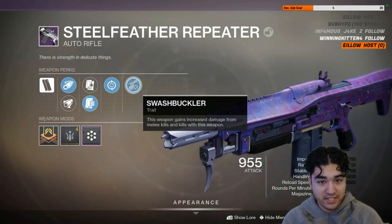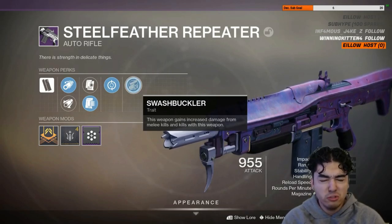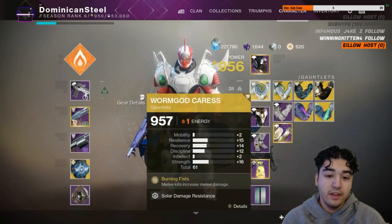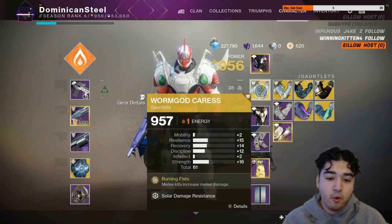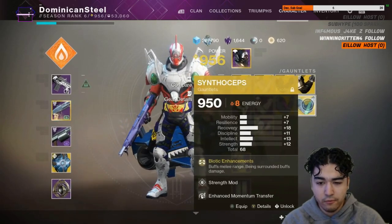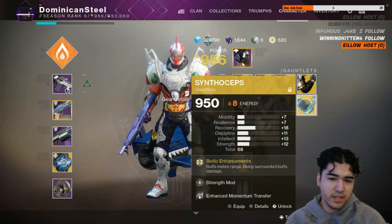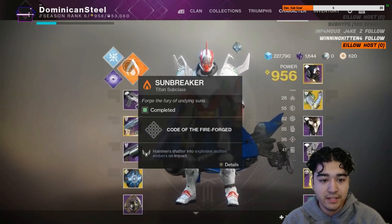This makes the weapon incredibly viable, especially when you activate Swashbuckler to times five with a melee kill. This works great on a Hunter using your punch, or on a Titan — which is what we're using here — with Warm Caresses. I also got extremely lucky with another Warm Caresses drop that has better stats than my previous one. You could also run Synthiceps, which gives extra super damage and extended melee range — really simple to use and very solid.